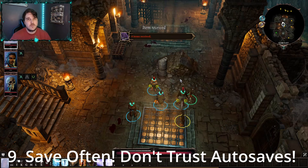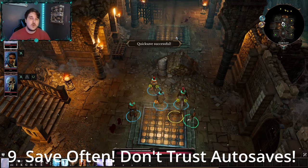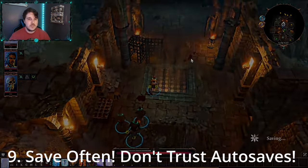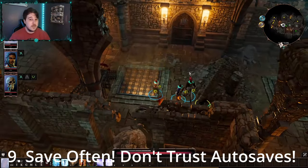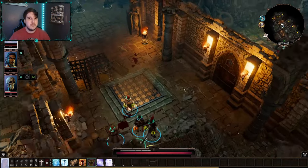Divinity Original Sin 2 is a pretty difficult game, so make sure you save often. On keyboard and mouse you can use F5 to quick save — it'll say 'quick save successful' and appear as a quick save in your saves list. The game does auto save before key story points, but it doesn't happen all the time, so save frequently because you can get into fights without the game auto saving beforehand.